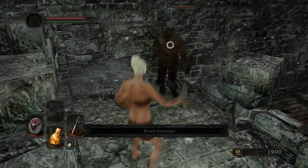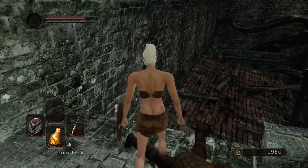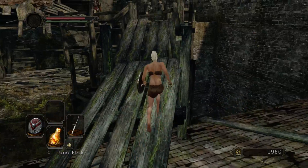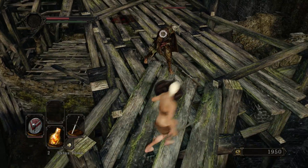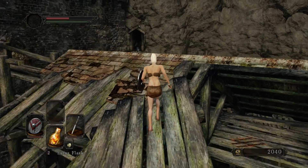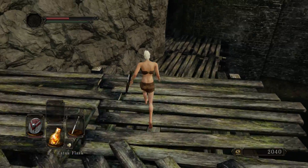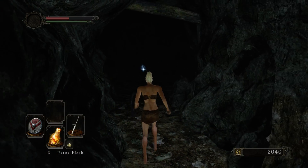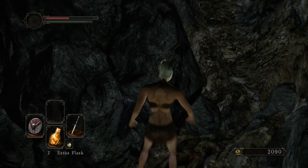We kill this guy and notice that we can't go back, so we have to go this way. We can go up here now because the bow guy is gone. We should be really careful about these spear units — they're really dangerous and will cause you a lot of grief, especially now that you don't have a shield that blocks 100% physical damage. We're going to stand here and wait for the boulder, then grab the human effigy.